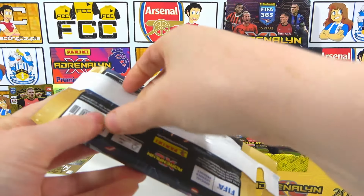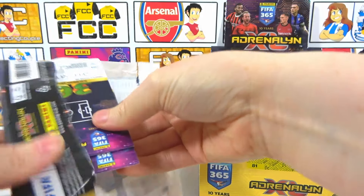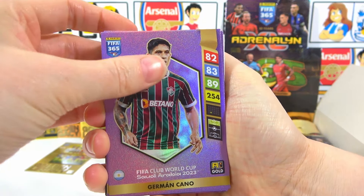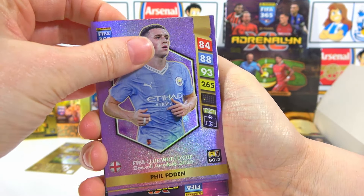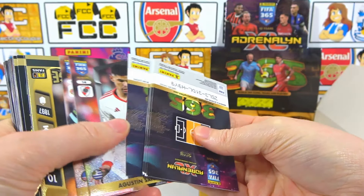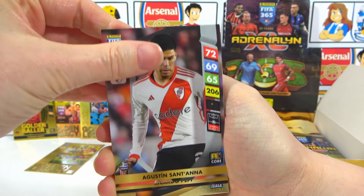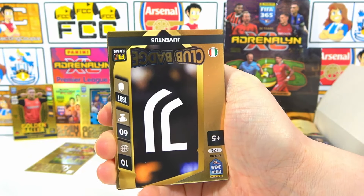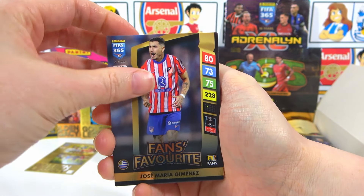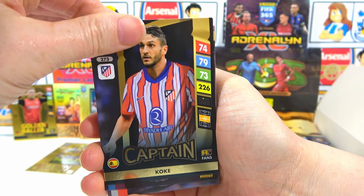Okay, my next pack - you owe me a golden baller, I think. We kick off with Club World Cup cards - Cano, Foden, and Mello as well. Let's see what we have here. We have a St. Anna badge, we have Pepe, the Aventus badge. We also have Boyka fans favourite, Jimenez fans favourite, Pulisic fans favourite, as well as a Koke captain.